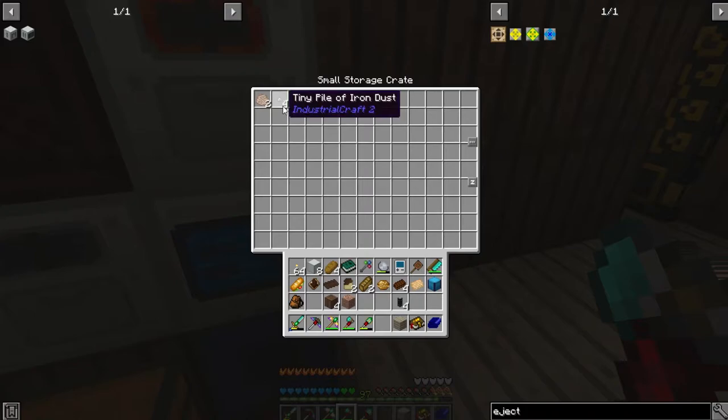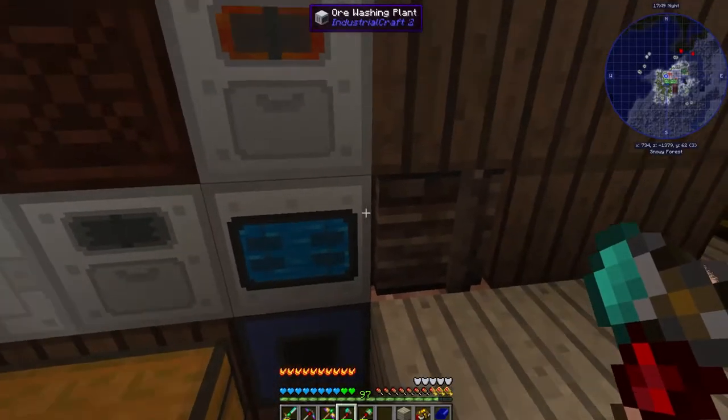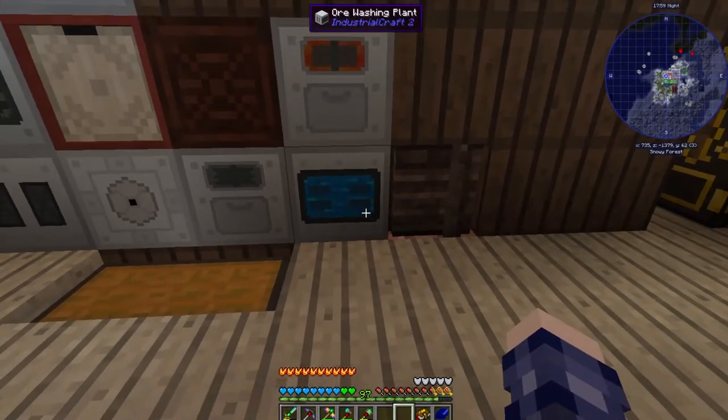You can see it's processing and macerating. This comes into the ore washing plant and just stacks up here, going very slowly. I really need speed upgrades. It dumps the end results here — purified crushed ore, tiny piles of iron dust, and stone dust. The next step would be to pass it into the thermal centrifuge to process the purified crushed ore, which will create even more tiny piles of iron dust and give us more ore duplication. But this is the first, slow ugly step — this thing is significantly slower than the macerator.